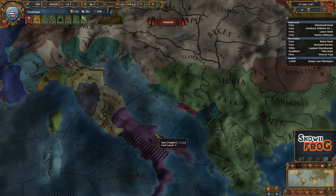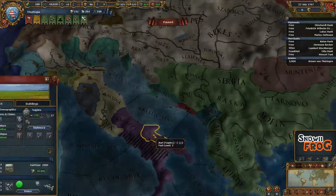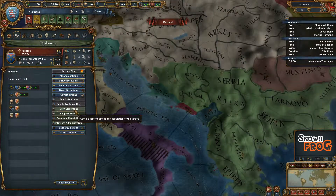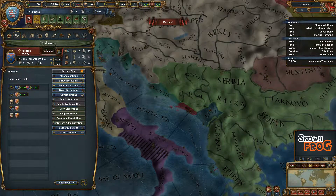Hello everybody, this is SnorriFrog, ready to give you a new guide for Europa Universalis 4. This one's going to be on Sow Discontent. So, what is this, and when can I do it?